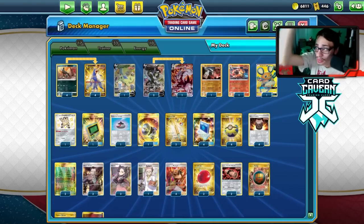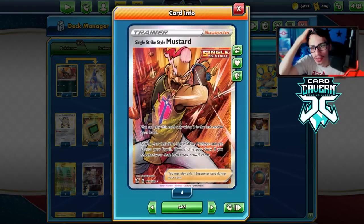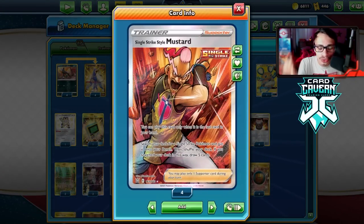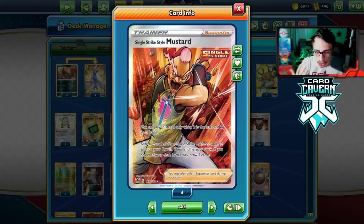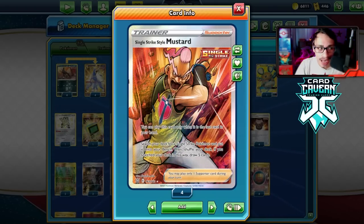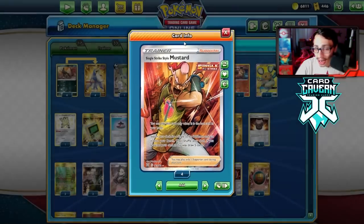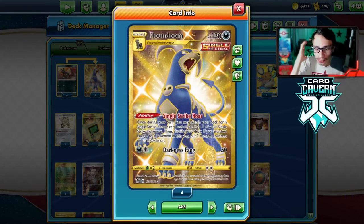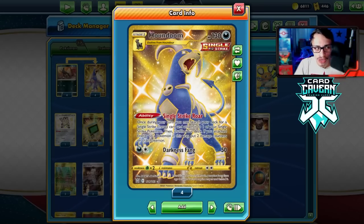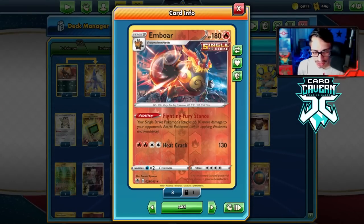Let's look at the list. This is what I'm rocking for my Single Strike Mustard deck. Mustard doesn't have the best targets because we just don't have that many Single Strike or Rapid Strike Pokémon really worth putting into play for free. I actually think Single Strike Mustard might be better than Rapid Strike right now because you have decent targets. The big one is Houndoom — putting a free Houndoom in play is very good because of its Single Strike Roar ability, which lets you attach energy.